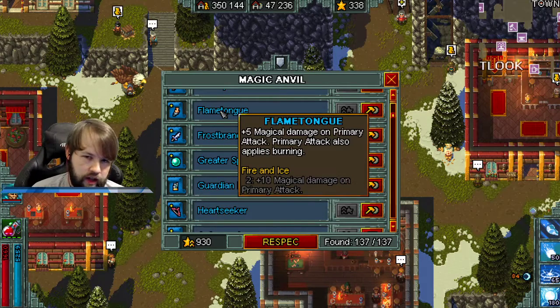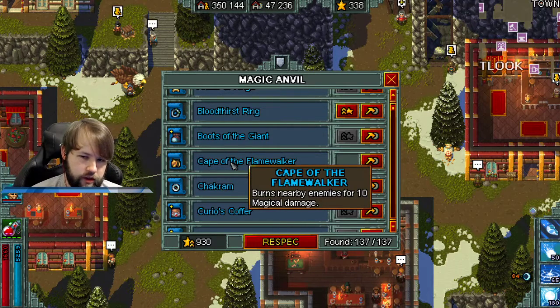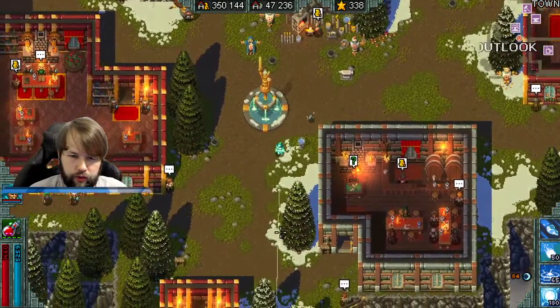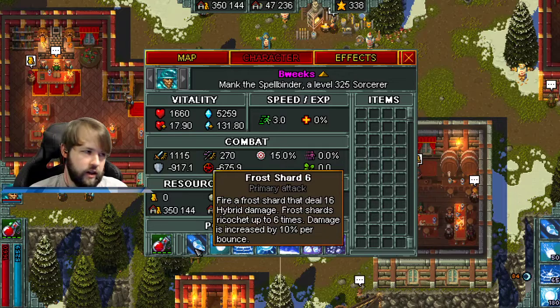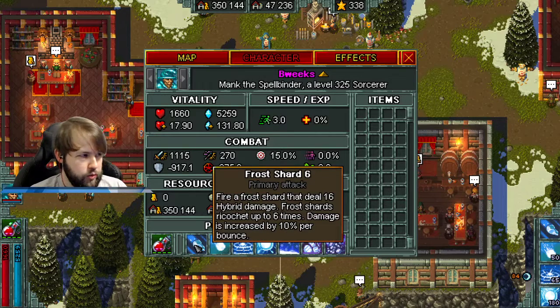Flametongue adds flat magical damage to your primary — that gets increased by attack power. But it also applies Burning, and that Burning is increased by skill power. The flat part isn't increased until after it's added to your character. Whereas Cape of the Flamewalker burns nearby enemies for 10 magic damage — since it's an item, you need to scale skill power and skill crit to boost it. For a hybrid character, you need to take everything into account when choosing chapel bonuses.